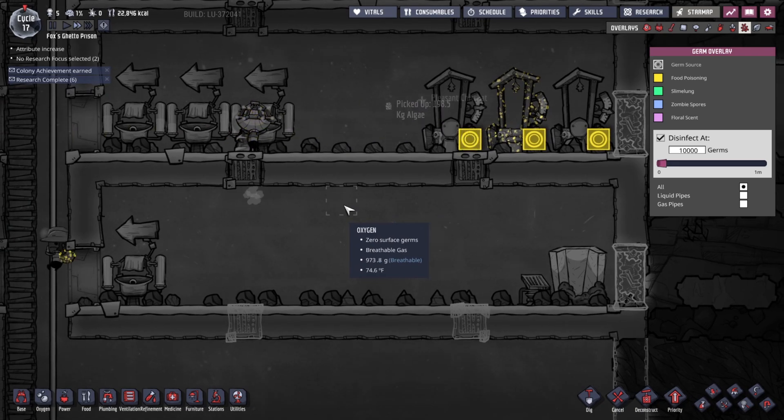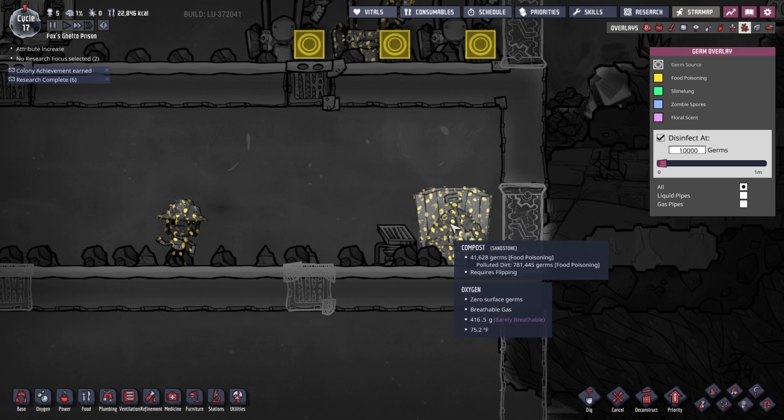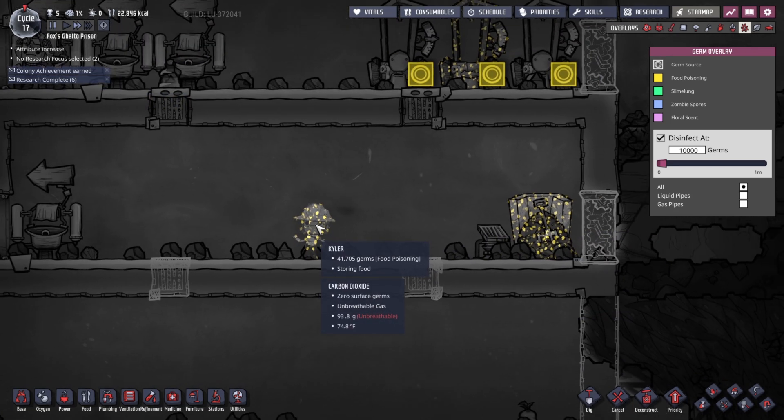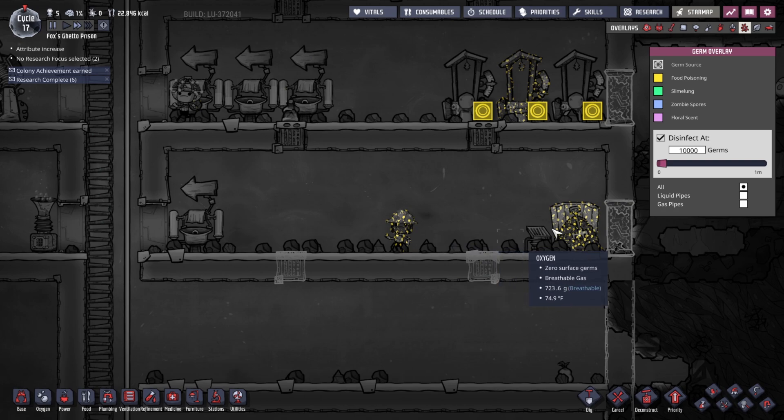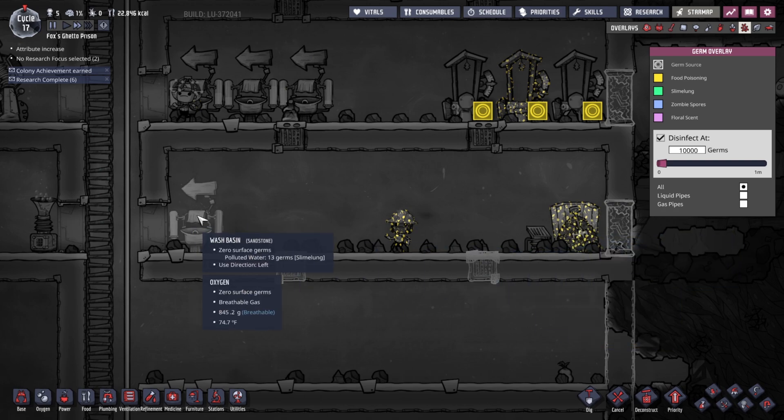So what's going to happen is he's going to pass through here and use this to clean the germs off himself, but not off the dirt — the dirt's going to stay germy. That's fine though. So now he's going to put it in here, and now this has germs and he has germs again. I think this is where some of the germs we're getting from — interacting with this gave him germs, which is why we need this here.